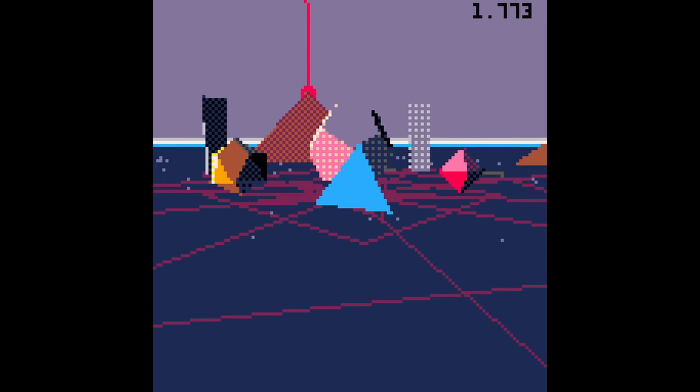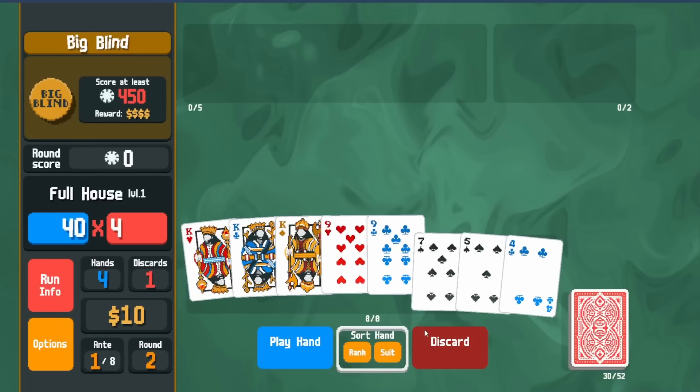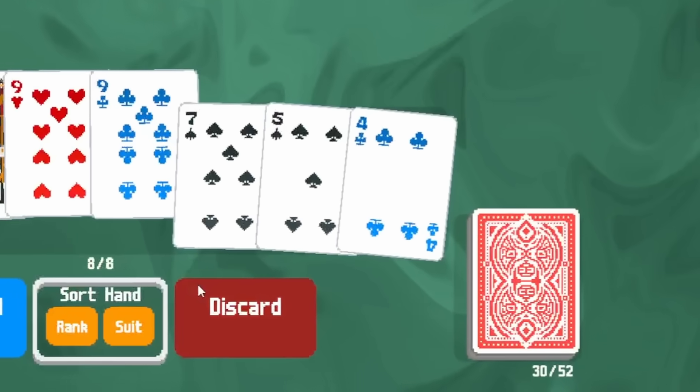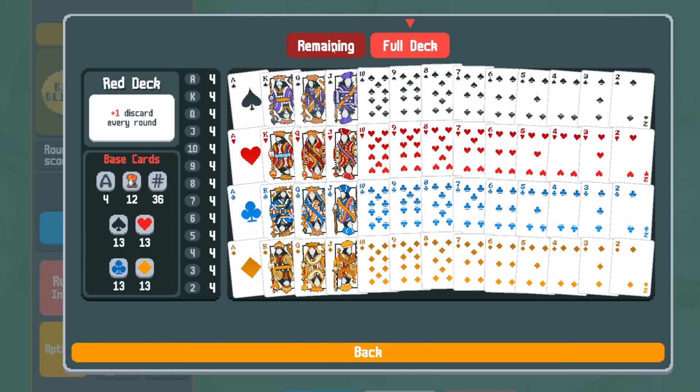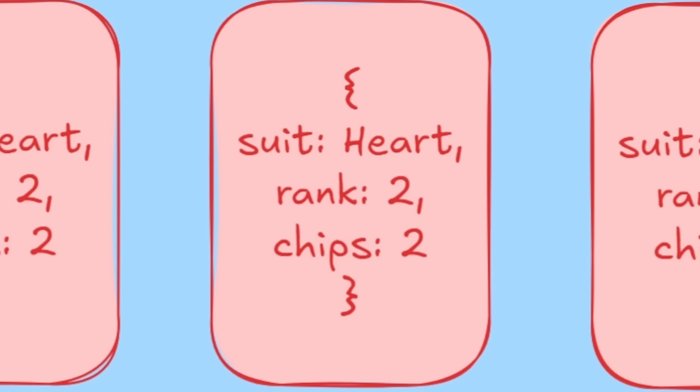I'm going to be limited to a 128x128 pixel screen, 16 colors, and 8,000 tokens of code. The first and most important feature of this Balatro clone is a deck of cards. The plan is simple: create a table of tables, with each table representing a card in a normal 52-card deck.